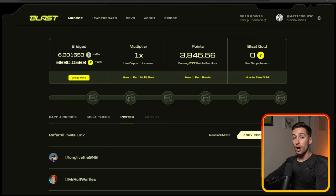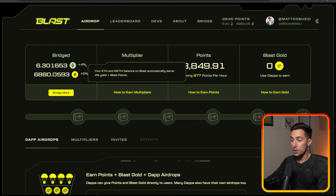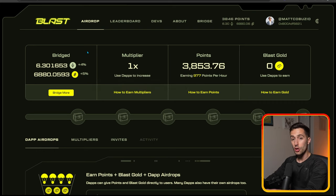So now that you've joined my Blast squad and you've bridged some of your tokens over to the Blast chain, you can go and see how many points you're going to get per hour. On the left side here, you can see how many tokens you've bridged. I've bridged 6.3 Ethereum, which is going to earn 4% yield plus Blast points. I've also bridged 6,880 USDC, which is going to earn an additional 5% yield and Blast points as well. The more you bridge, the more you'll earn per hour.